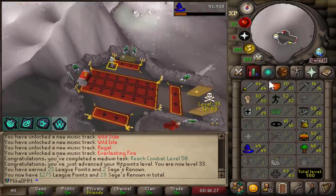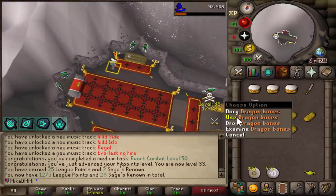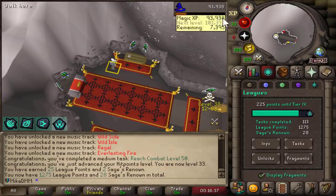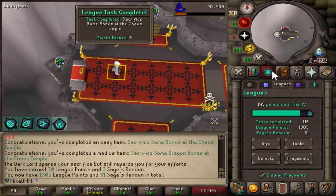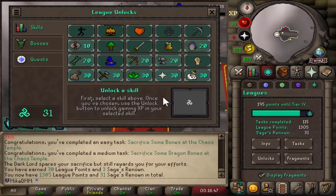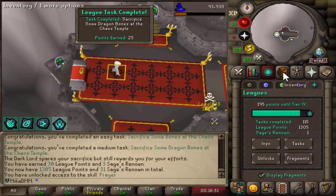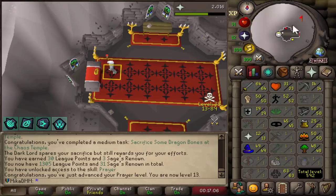I still do not have prayer unlocked. Should I just unlock it? 28 points — I think I need 30 though. Let's take a look for prayer — yeah, 30 for prayer. I might get it if I sacrifice this. Did that do it? It did. Let's just do it because I'm planning on doing some quests and whatnot as well. Let's go ahead and sacrifice this and we get straight to level 13 prayer.